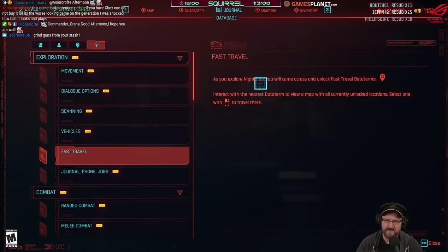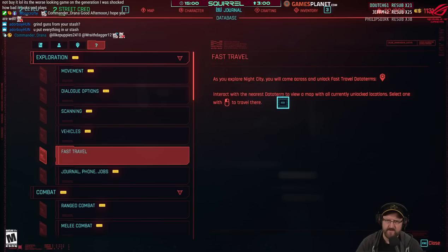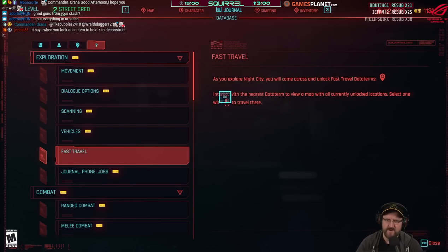Fast travel: as you explore Night City you will come across and unlock fast travel data terms. Interact with the nearest data terminal to view available fast travel options.